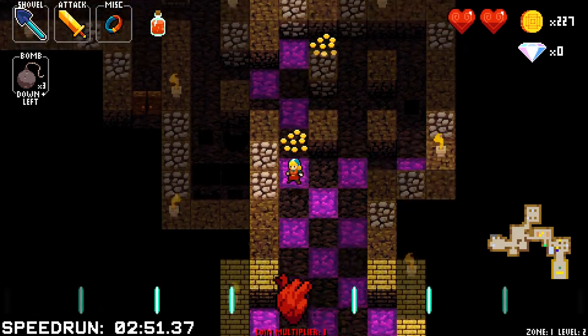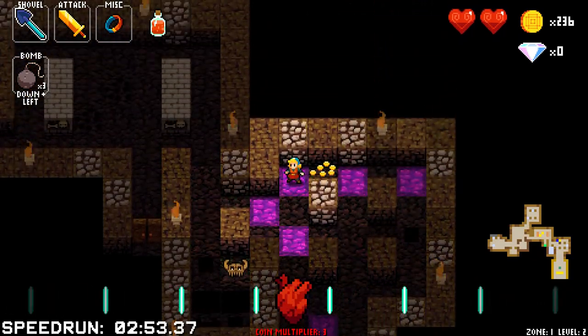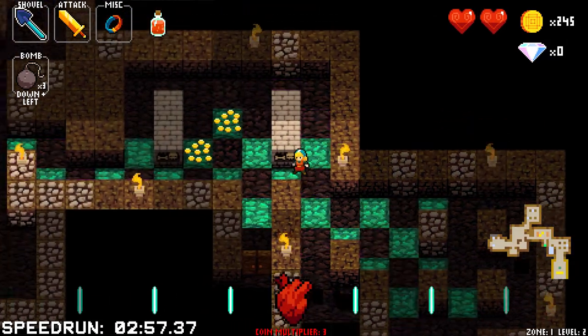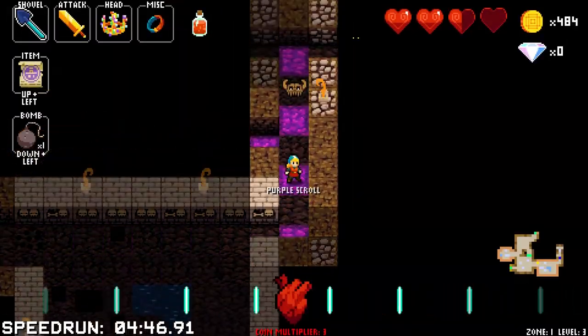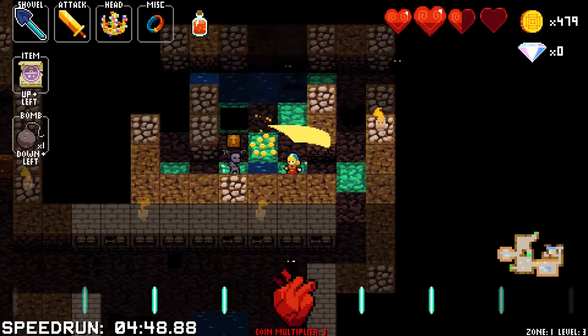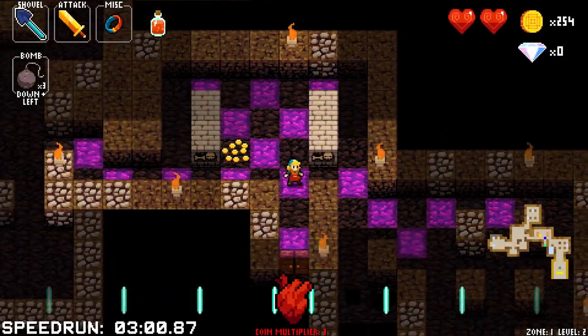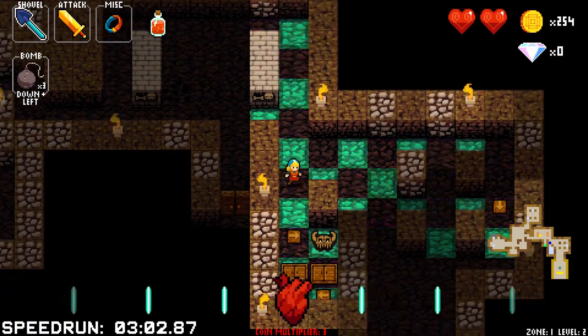For yellow slimes, you typically have to line up with it directly to hit it with the dagger, which in some cases would require you to dig buffer. But with the Broadsword, as long as you keep on the very outside of its attack pattern and move around it, you'll eventually line up and be able to hit it, even if it's diagonal to you and you'd be unable to hit it if you had the dagger.